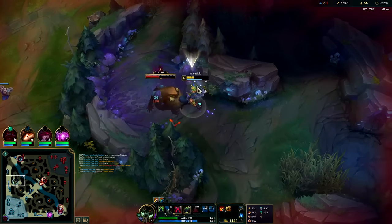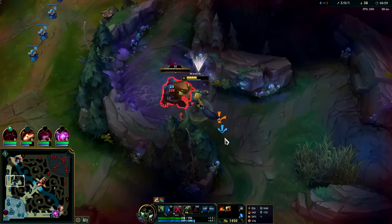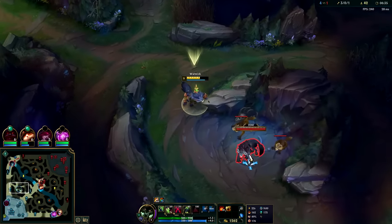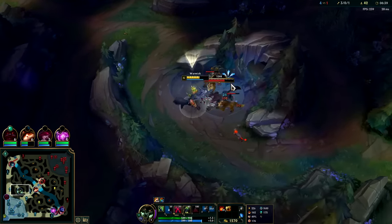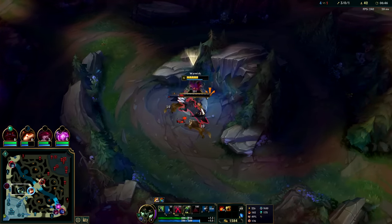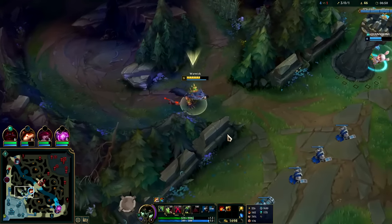If you just do a few camps and look for a gank but don't find anything, the game can start to feel really weird, like you just don't have any options. But doing a full clear and a scuttle fight — Warwick wins pretty much every scuttle fight unless it's a ranged jungler like Teemo, Kindred, or Graves who can kite you out. And even then they have to kind of know what they're doing and move efficiently between autos.